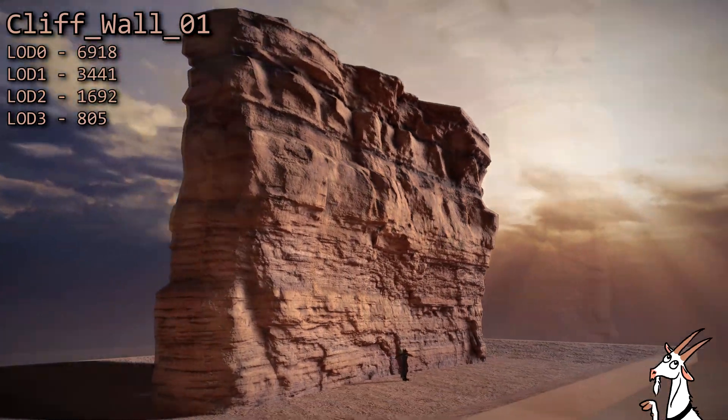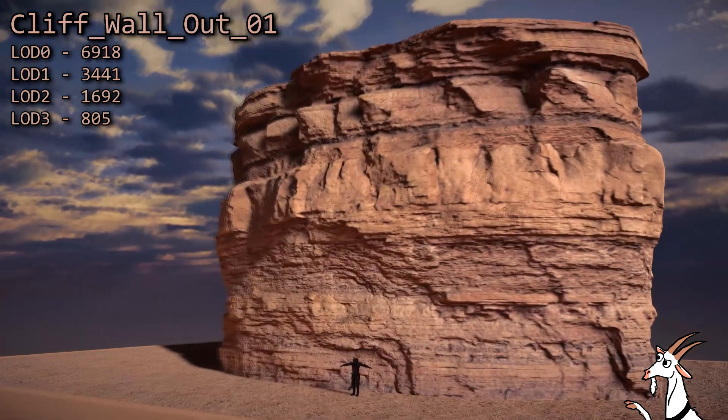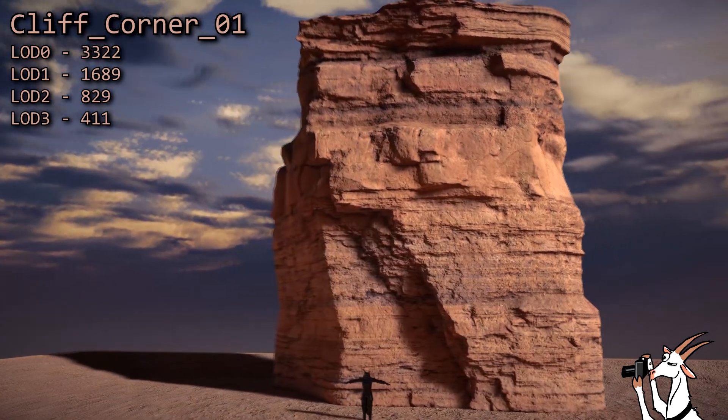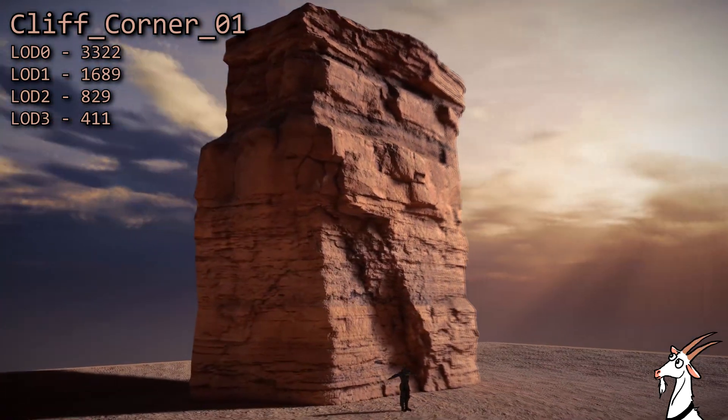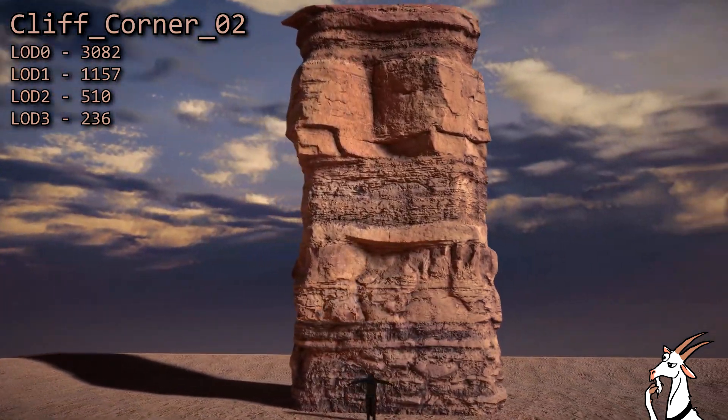Here you'll see the two basic cliff walls which have a flat, an inward curving, and an outward curving version. It's all 100% photogrammetry, but it's not just random chunks. I've put a lot of planning and a lot of effort into how these pieces fit together as a complete set.